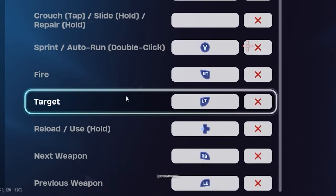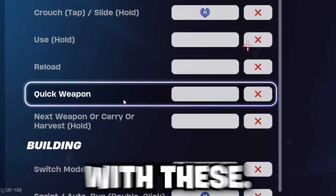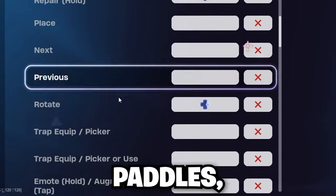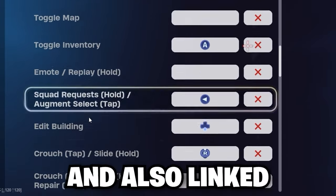Here are my binds — you should really only be copying these if you play 4 paddles as well, because if you don't, your gameplay is going to be trash with these. I actually made a video not too long ago showing you guys the best binds for every playstyle — claw, standard grip, paddles, all that. I have that linked at the top right of the screen and also in the description.